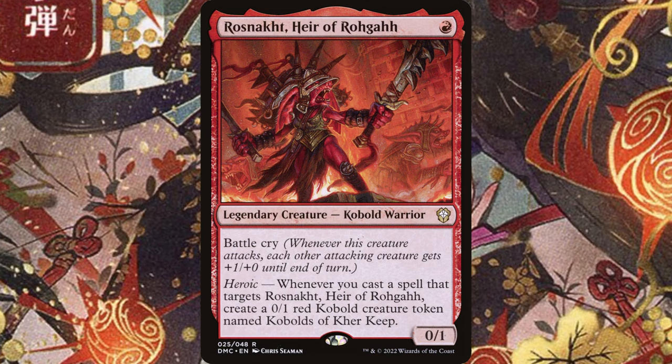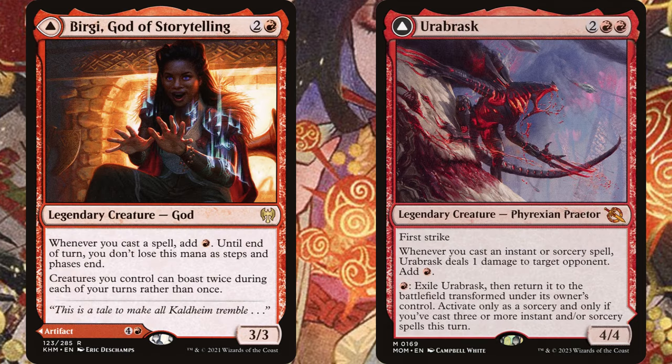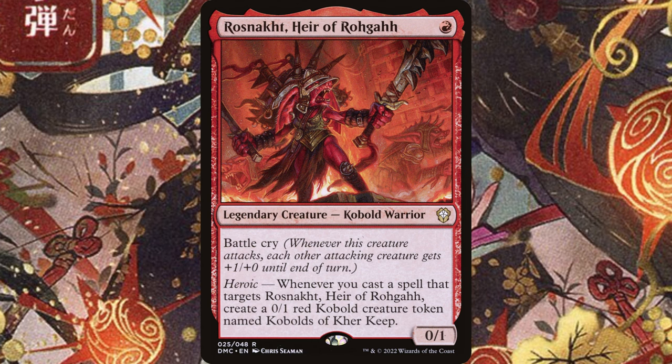If you want to try Storm, maybe go with Rosnacht, Heir of Raghra. Using red cantrips that target a creature and Skullclamp, you can churn through your deck really fast. Play a mana generator like Birgi or Urbrask, and you can get a Storm count of 10-plus easily. Then cast Ignite Memories to knock your opponents out. You could also just use Birgi or Urbrask as your Storm commander in mono-red — I just think Rosnacht is cool.